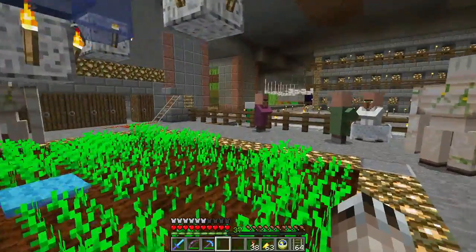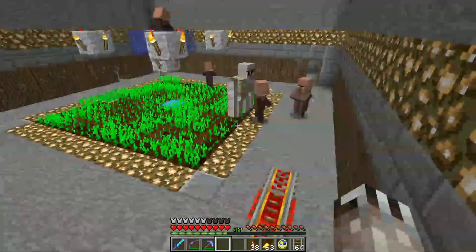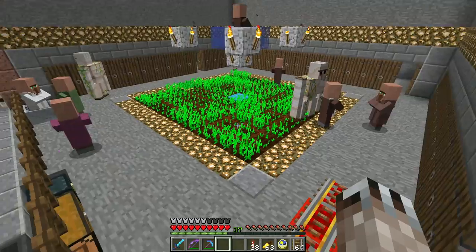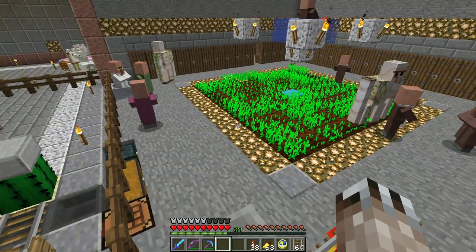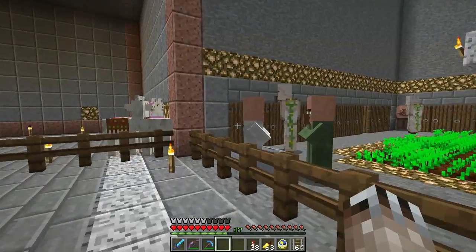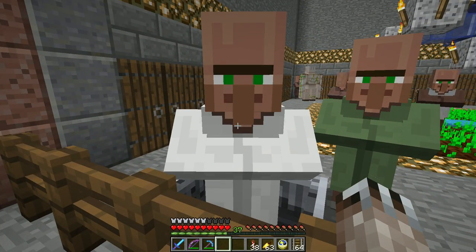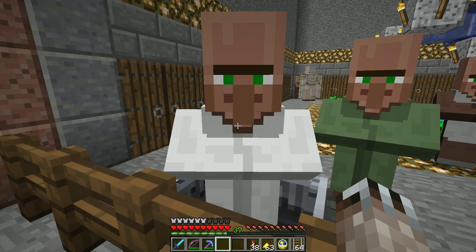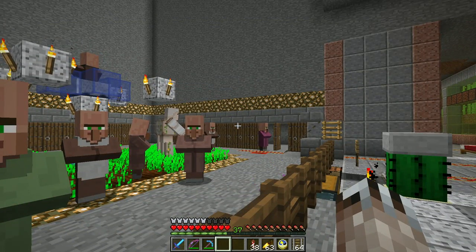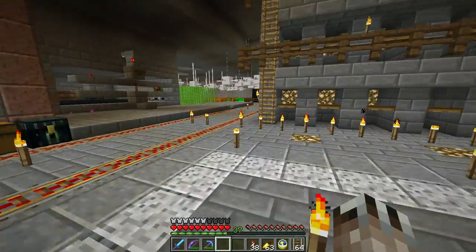Let's say ten villagers, which means there's room for another nine, I think. So I'll let them breed up for a little bit, but let's see what this guy has. I did start pulling out the librarians and I had a librarian with a fire aspect two book for nineteen emeralds, which wasn't bad.